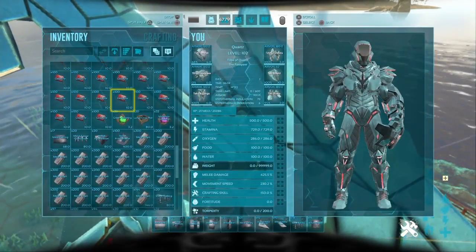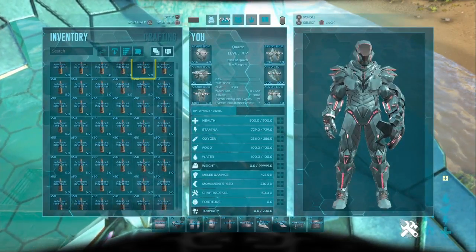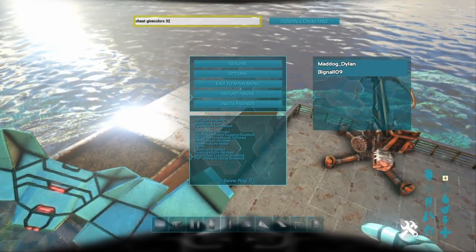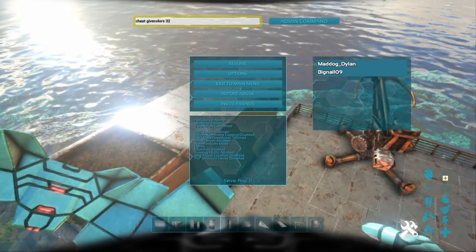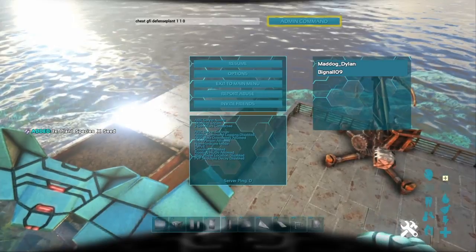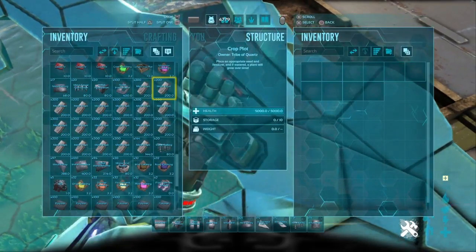Get your large crop plots - drop one there and drop another one over here. Now get some plant species X seeds - that's the cheat code for plant species X seeds. We want two of them. Open it, find your X seeds.